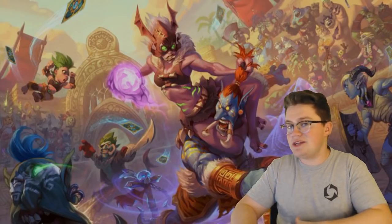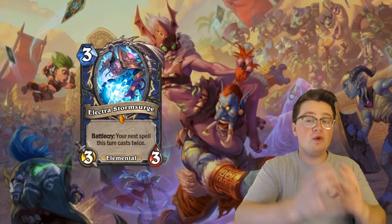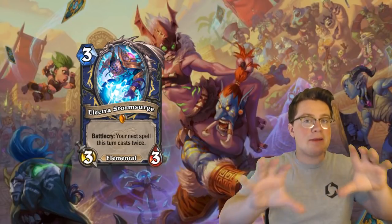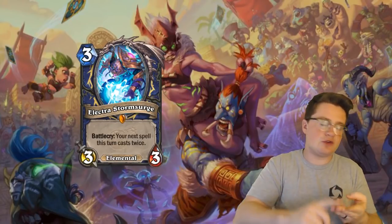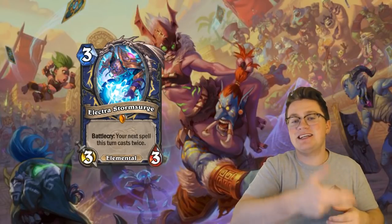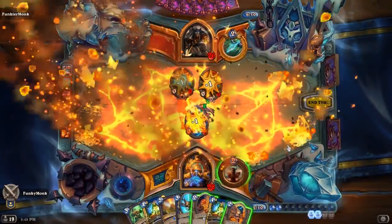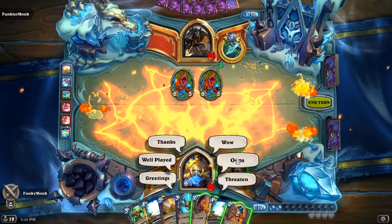Number four: in a recent update, Electra Stormsurge's battlecry was actually changed. Originally, the way the minion's battlecry used to work is that after the spell was cast the first time, anything that happened to minions on the board — whether it was deathrattles, the summoning of minions, or the re-summoning of minions — would take place, and then the spell would be cast again. But in the update, the spells are cast one right after another, taking precedence over everything. Hence why the two 5/5 minions in this scenario are still alive.